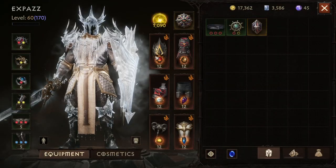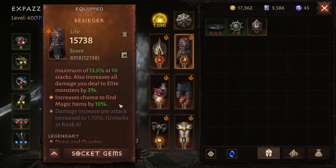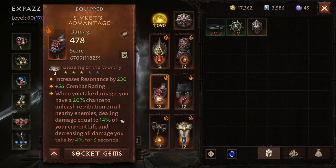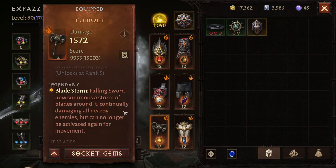Looking at the items we're using: Arrow Keeper, which means the Holy Banner now moves with me — I trigger that with the horse and still use Bombardment, so it draws down whilst you're using the horse. We're using the shoulders to increase the duration of Draw and Quarter. We're also using Falling Bladestorm, so the Falling Sword now has daggers that float all around it.